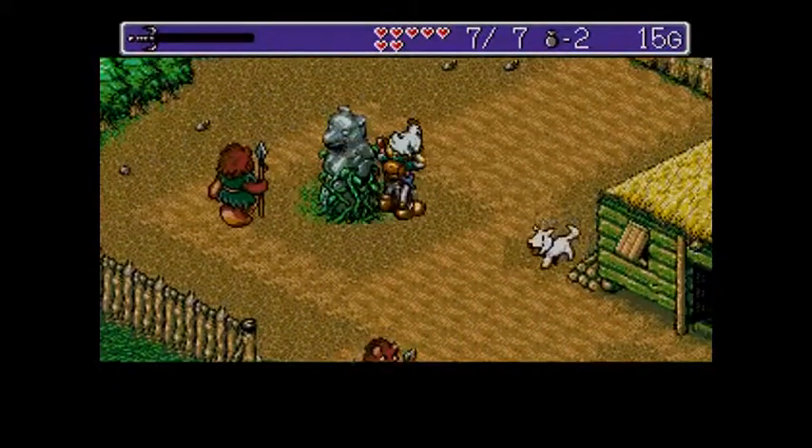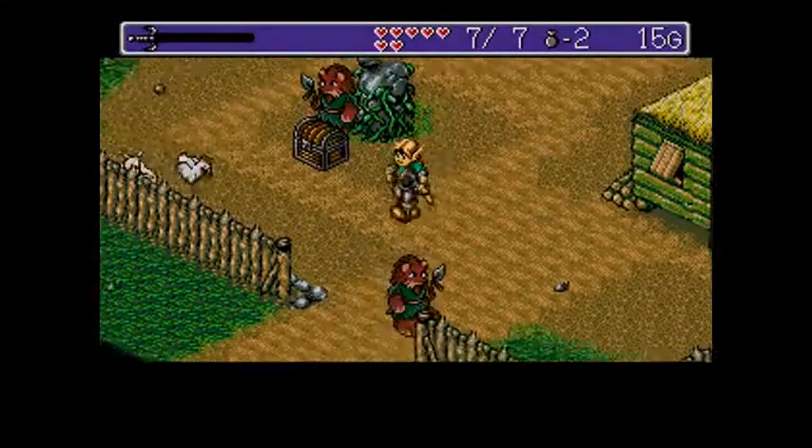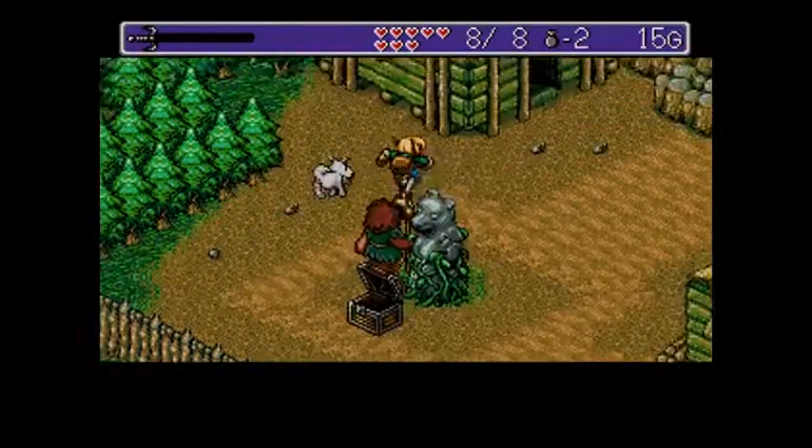In the first village in Landstalker, there's a secret livestock that you can find. Basically, the chicken that's running about aimlessly around the village — walk into it, keep talking to it and eventually you will pick it up.